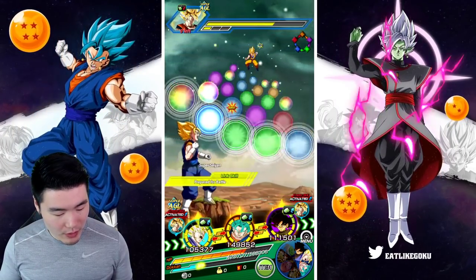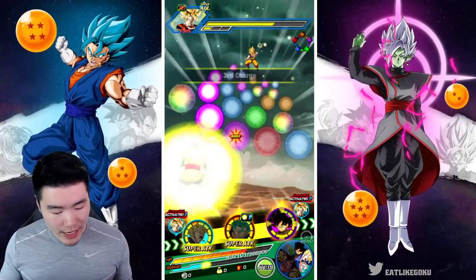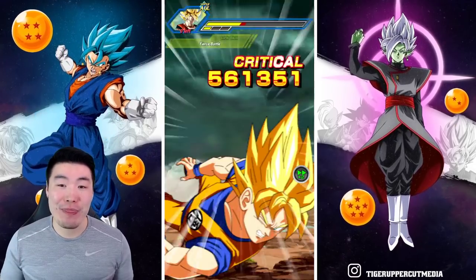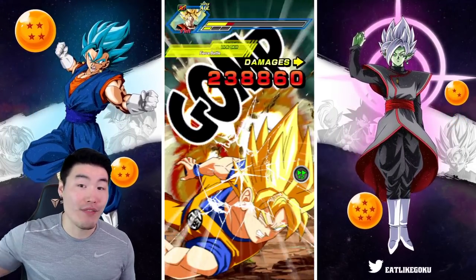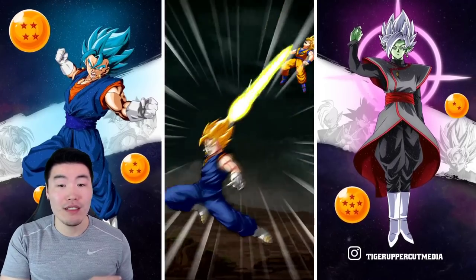Here we go once again, doing the same thing as before — Super Vegito in the beginning and then Fizz Vegito Blue second. We have the INT Goku Black just for some extra tanking on this team, because I do intend to beat this event today, so we need a little bit more defense. 1.5 mil for a super.